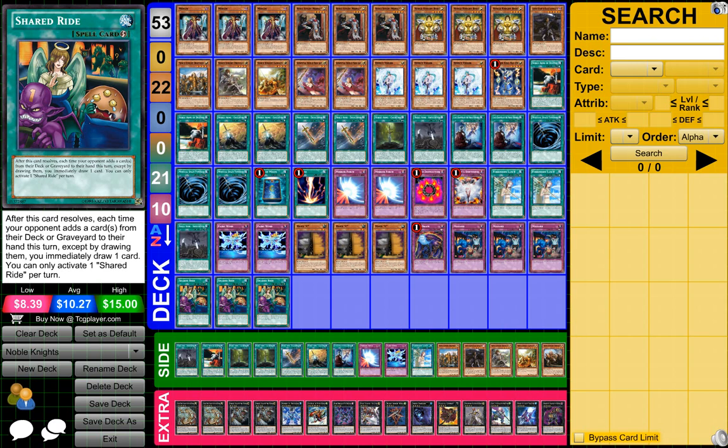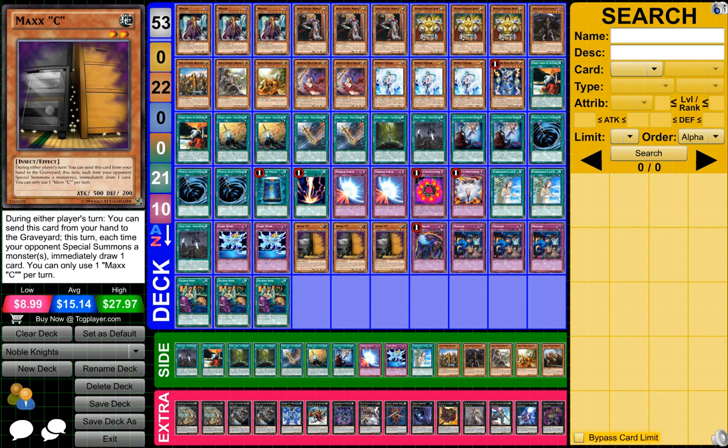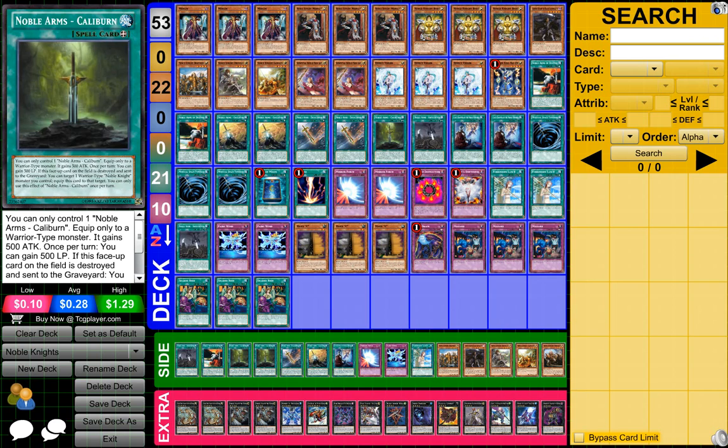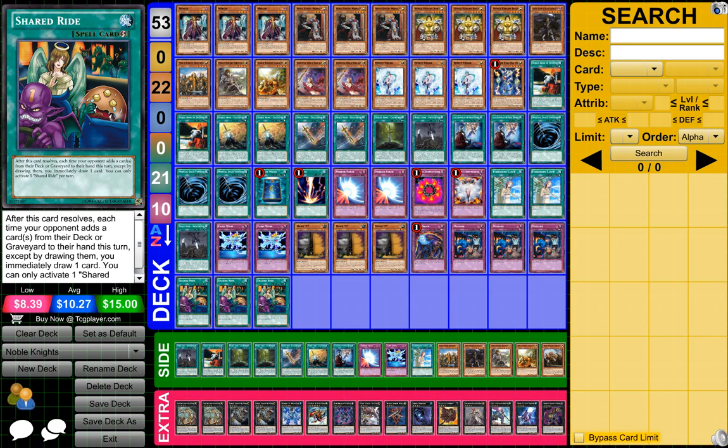If you do want to take out a few cards from this deck and you don't really know what you can take out, you can probably take out the Shared Ride if you'd like, you can take out some of the Mistakes, you can probably limit a few cards — maybe bring the three cards down to two — or just cut a few cards if you want to limit this down to 40. You could probably get rid of Fairy Wind if you wanted, but it's pretty good if you want to do damage using Noble Arms cards. Shared Ride is the main card I'd say you could cut — it's not the best card, but it's not a bad card either.